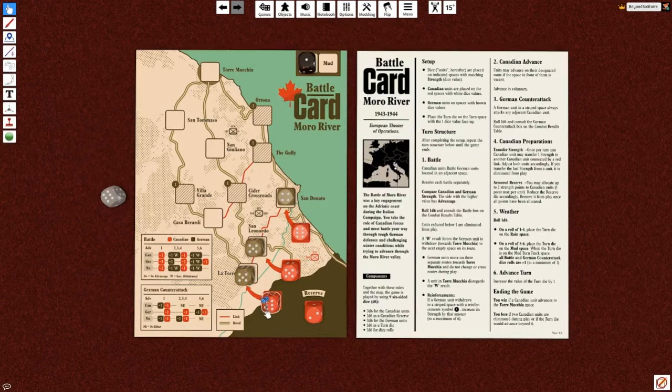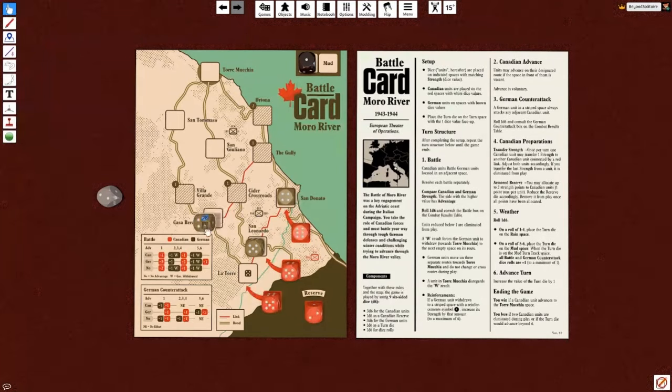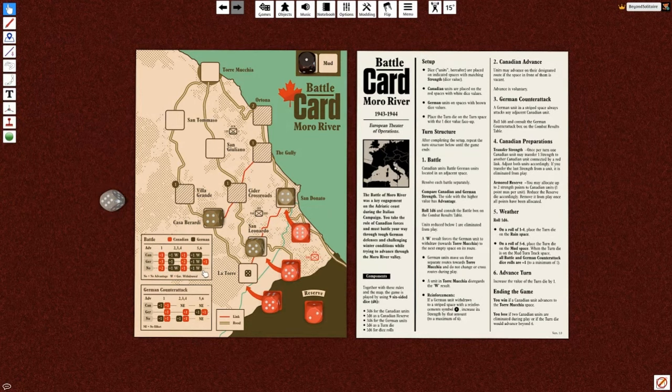All right, first roll — the Canadians have an advantage. We roll a two, less inspiring, but we have Canadian advantage. So we're going to lose one — this red one right here — and the Germans are going to lose one. That 'W' means withdraw, so we go down to five, they go down to four, and they have to withdraw. Then we decide if we want to chase them, which obviously we do. They're even here on this chart.